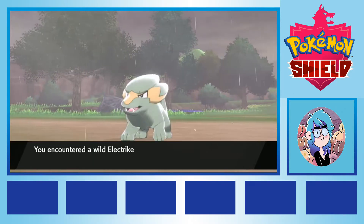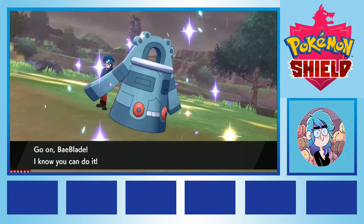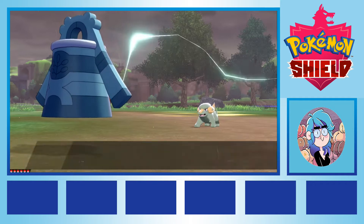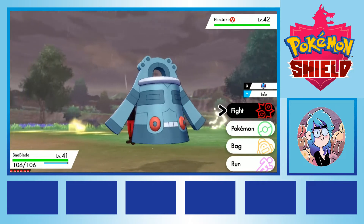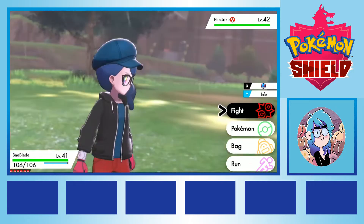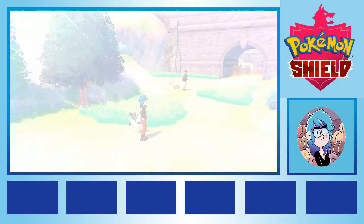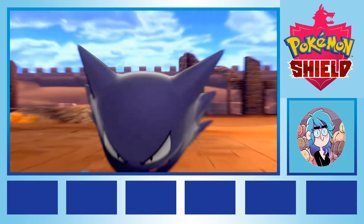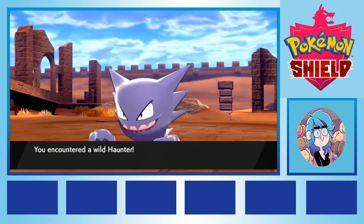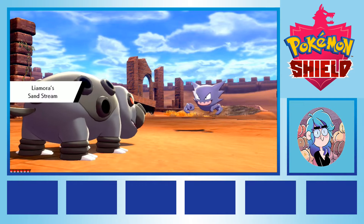With the fairy type gym out of the way, we picked up Electrike, our first electric type Pokemon of the run, and finally a good counter for flying water types like Cramorant. We nicknamed them Static, and continued onward ever closer to the end of our journey, of course evolving them into Manectric as soon as possible. On Route 7 we picked up a steel type Perrserker that we named Ivan, and on Route 8 we picked up a Haunter, which we traded back and forth to evolve into a Gengar named Handyman. We also trade evolved DeVito into a Machamp just in time to arrive in Circhester for the Ice type gym.